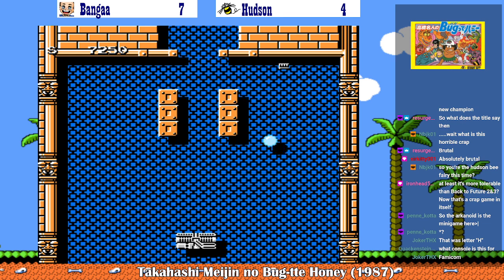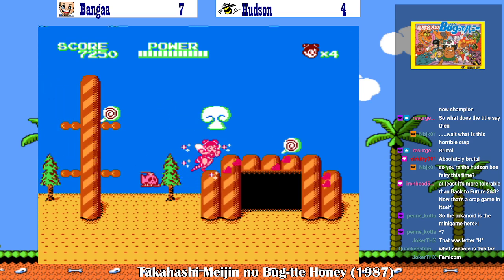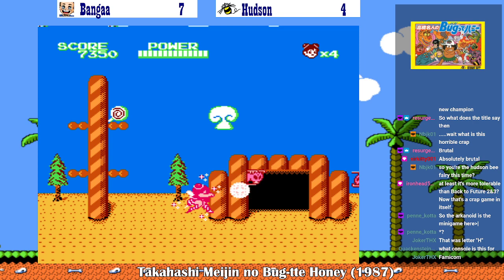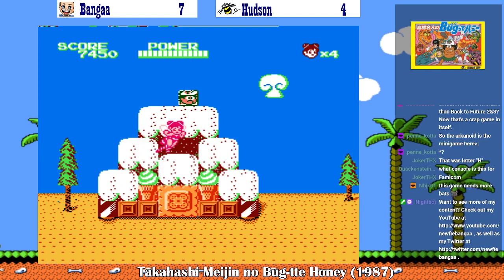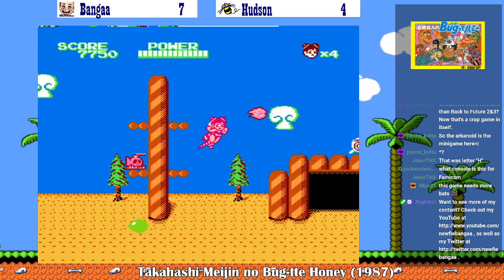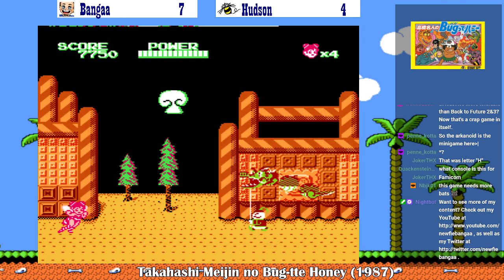I hope the H wasn't the letter I needed. I didn't find the letter, so guess what? We gotta do that one again. Okay, the Master Higgins parts just make your fireball stronger. You can enter the buildings too.